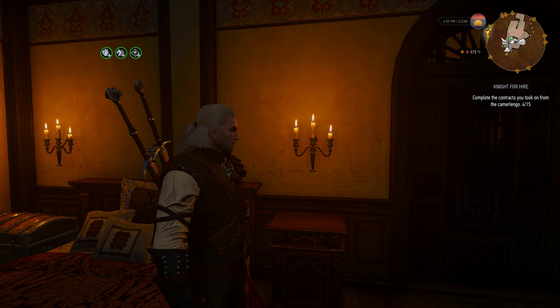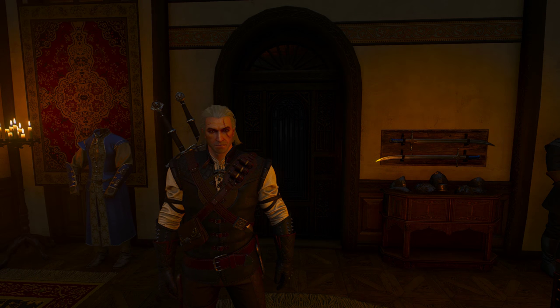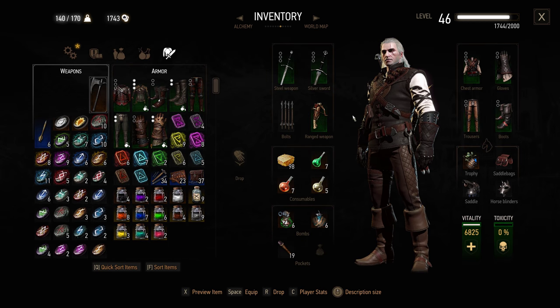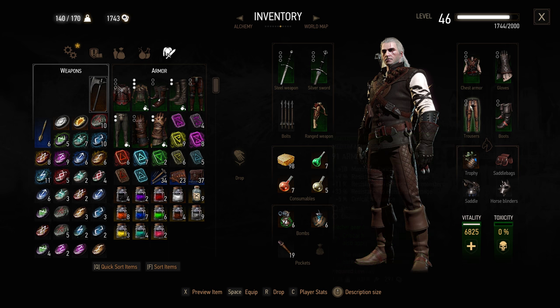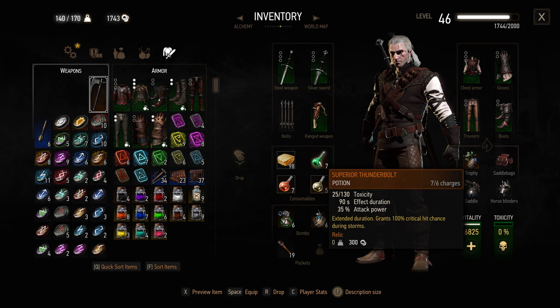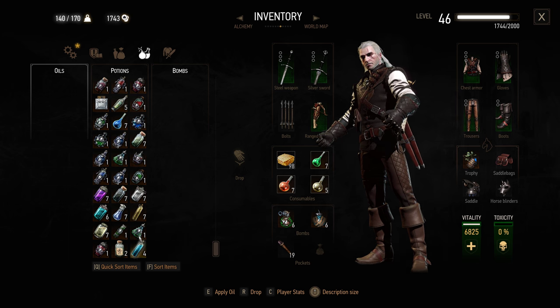These three bonuses last for at least an hour. An important thing with this house and especially the alchemy laboratory: if you've got the Grandmaster Manticore armor, which is aimed at an alchemy build, it gives you good stuff like toxicity and an extra charge for your bombs and alchemy items. You can have six bombs each, seven Swallow and Thunderbolt potions, and five Superior White Raffard's Decoctions — the Superior ones recover all your vitality at once and give you invincibility for about three to five seconds. Really good potion.